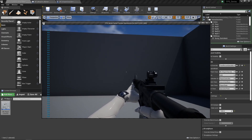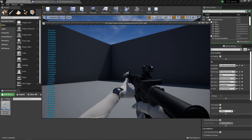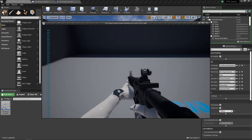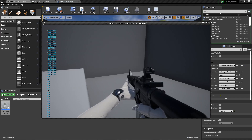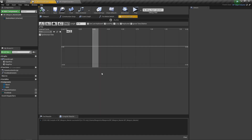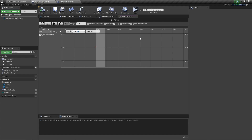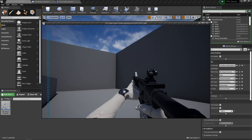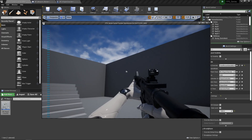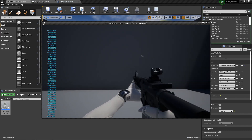Let's check how well it works. It's currently in single. Press X — looks like we're now in burst: one two three, one two three. Looking good. Press X again — auto is not working. Back in the weapon master, open the auto timeline — I forgot to add a key point at 0.1 to actually trigger the fire event. Once that's added, we should see single, burst, and then auto working.